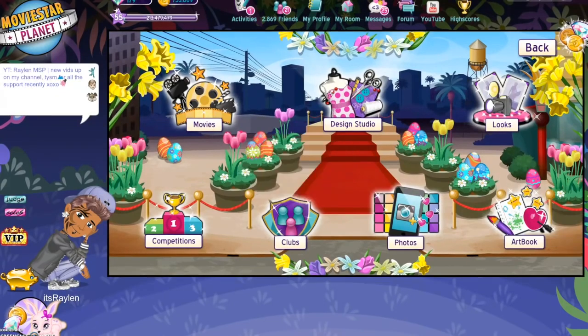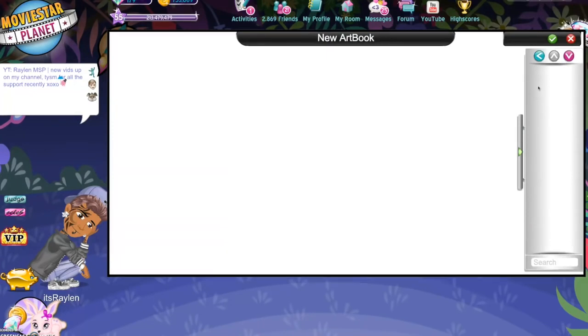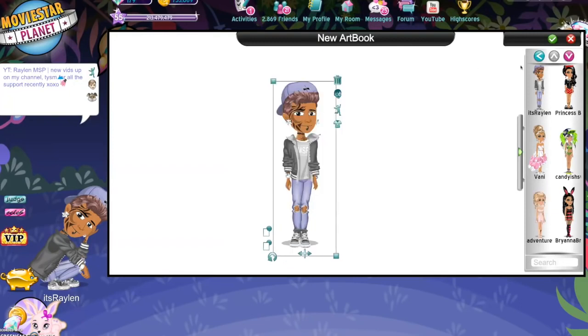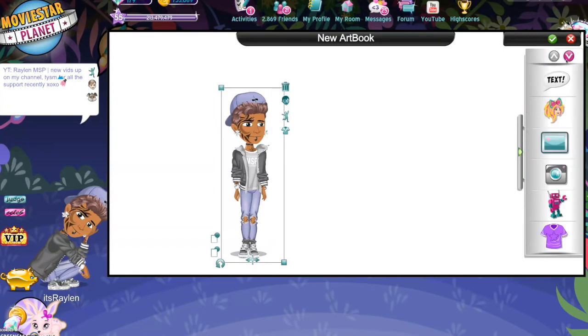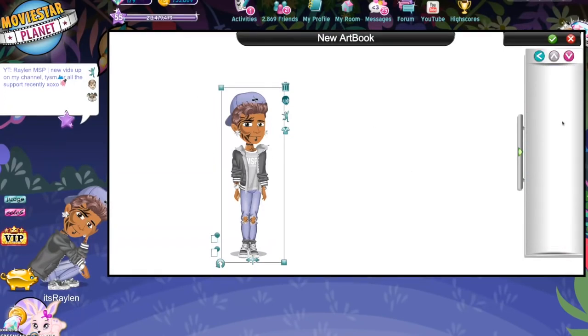Now you're going to click new art book. So you can do a new art book. And now you're going to add your avatar — it usually takes a while to load if there's a lot of people online. Yeah, so as you guys can see, you could do it with the white background.